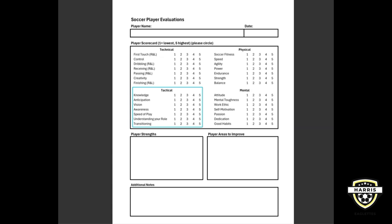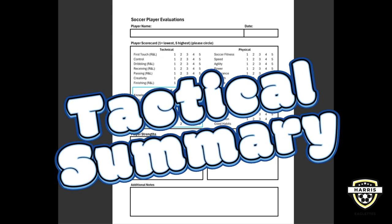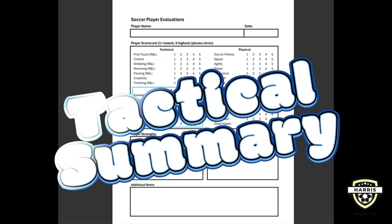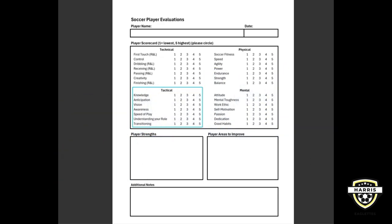Tactical attributes are really about seeing and understanding the game, and these are all the pieces of that. They're essential for making performance on the soccer field even better. Knowledge and understanding of your role provide a strong foundation, while anticipation, vision, and awareness help you read and see the game better. Speed of play and effective transitioning allow you to adapt quickly and seize opportunities throughout the game. By focusing on these skills, you'll not only improve individually, but also contribute significantly to your team's success.